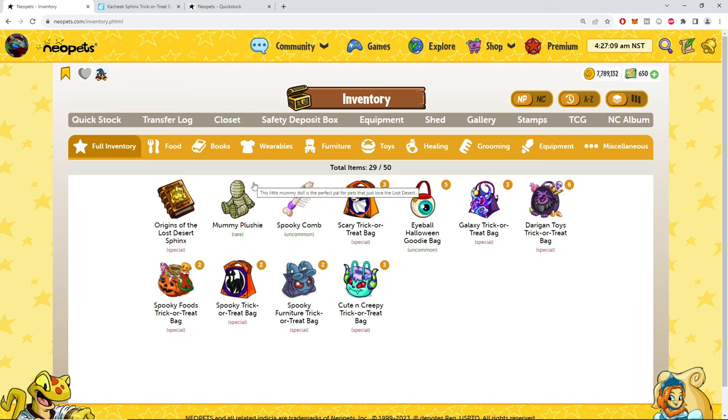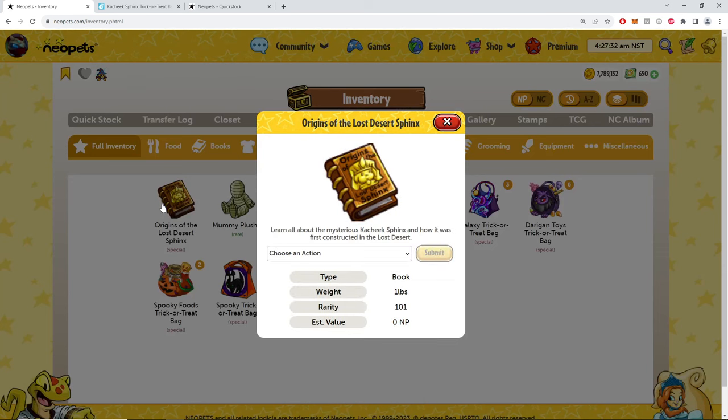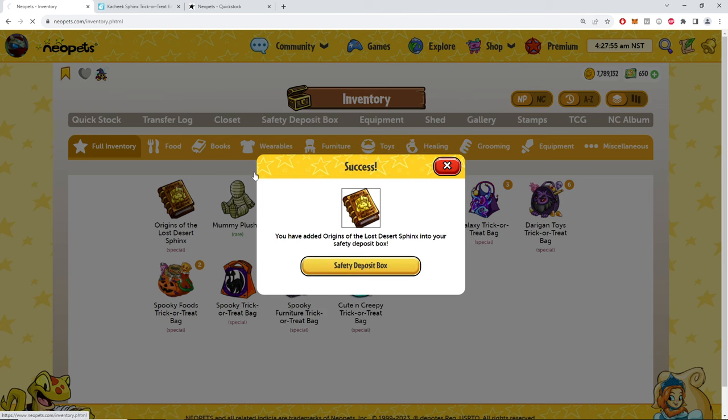Yes! I don't know if they rechanged the formula because of the new goodie bags, but apparently we're just gonna give it away now — you know, it's a song, 'Give It Away, Give It Away, Give It Away Now.' I spent so much time opening these bags and just getting littered with items. 'Learn all about the mysterious Kachique Sphinx and how it was first constructed in the lost desert.' If this was a real book I would buy it. With the current TNT team though, we're gonna hold back a little bit.